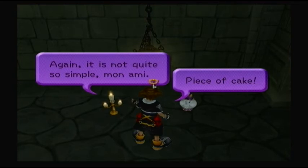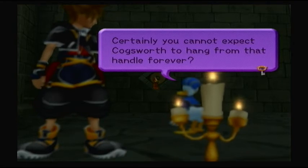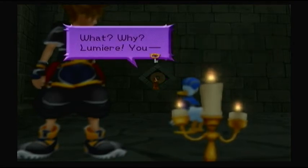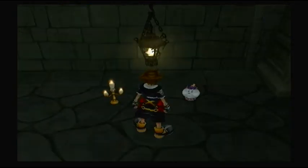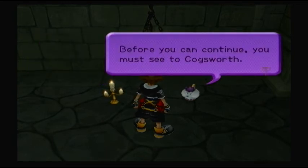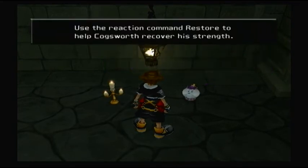It's not quite that simple — you cannot expect Cogsworth to hang from that handle forever. If he gets tired and falls off, all the unlit lanterns will rise to the ceiling again. Before you can continue, you must see to Cogsworth. Once he gets his strength back, he'll grasp the lever again for you. So I don't understand why Donald and Goofy can't just stay there — we can fight without them. We have no problem with that, but the game has to do this.